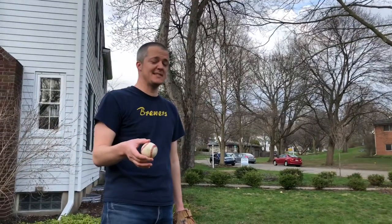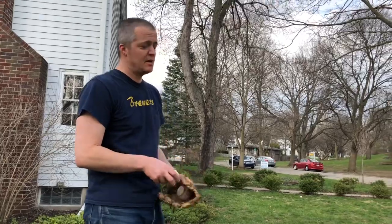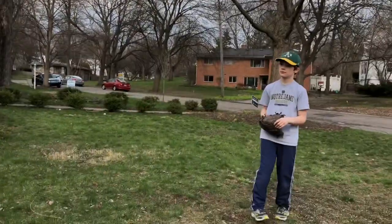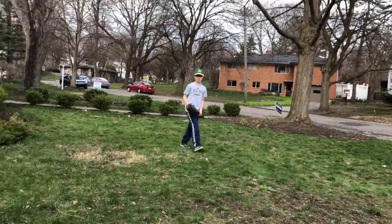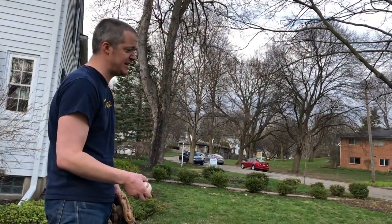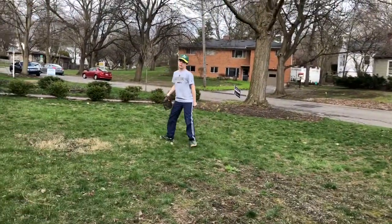The next skill we're going to work on for quarantine baseball and pop flies requires a partner — someone who can throw a baseball to you. We're going to work on balls that are hit over your head that you have to go back and get. The first important skill here is footwork, and Andrew's going to show us what a drop step looks like. He's in a good fielding position and he's going to take a drop step — that's what a drop step looks like.